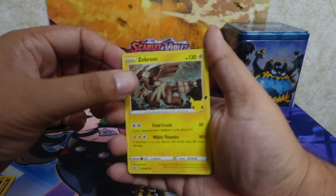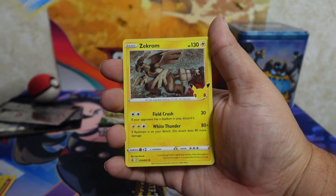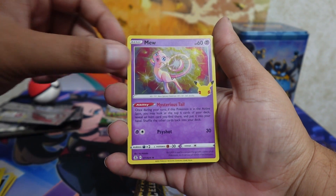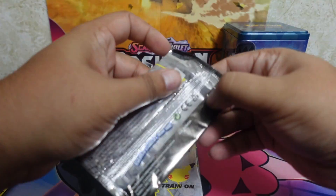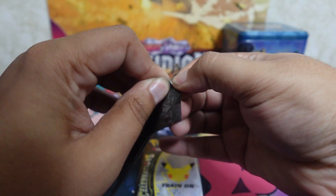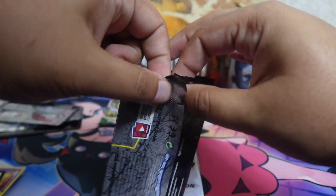And we got Zekrom, Palkia, Zekrom again, and Mew. Everything that I've pulled so far I already have. Come on, we need something special — make this opening real special!